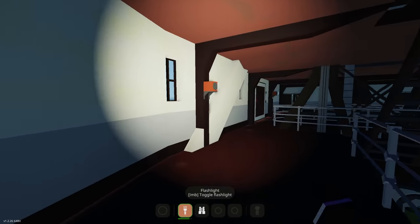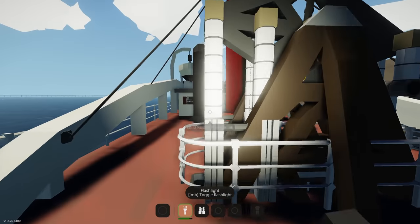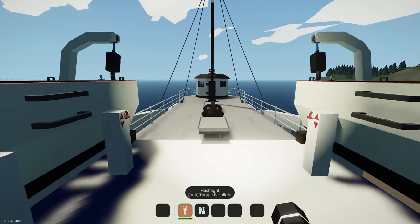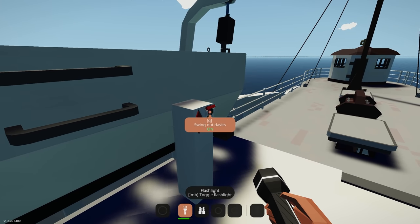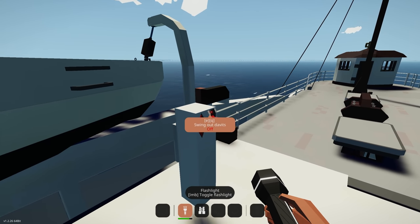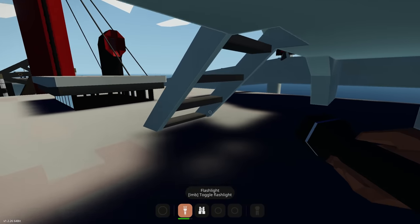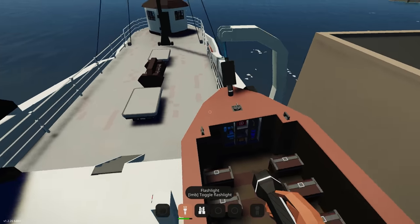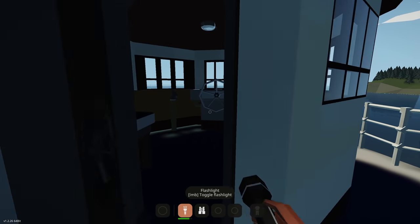Going upstairs there's a telegraph — I'm guessing you can control it from up in the bridge. Coming out to the main deck and up, this is where we have the lifeboats. We've got lifeboats that we can lower and raise, and we can swing the davits out if we want. You can also drop them — and it looks like there are some controls inside. Yeah, fully working lifeboats with seats and a little mast.